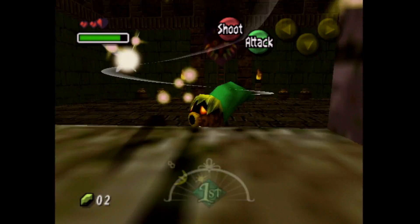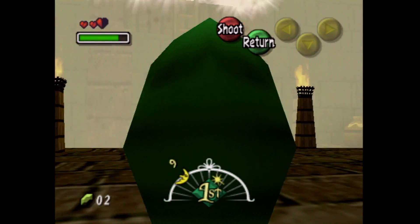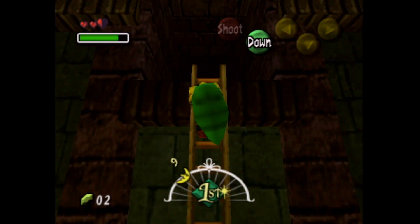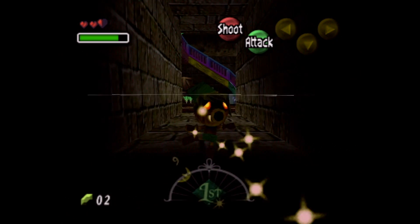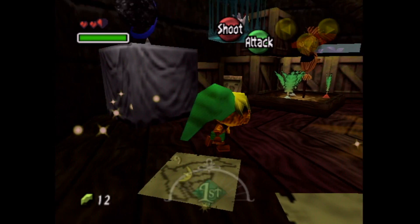Here we go — we are faced with another mask balloon here. We can pop that balloon and climb up, and then into this area, which is the Astral Observatory. We just don't know it yet. Great theme here, by the way — absolutely stellar theme.